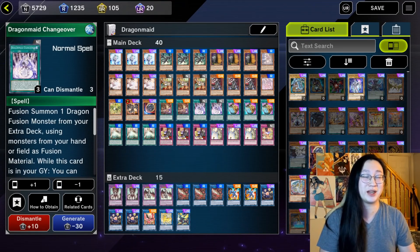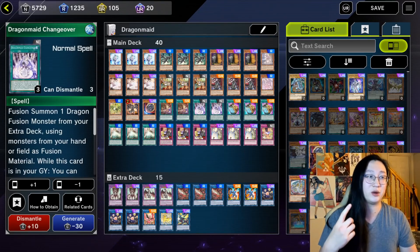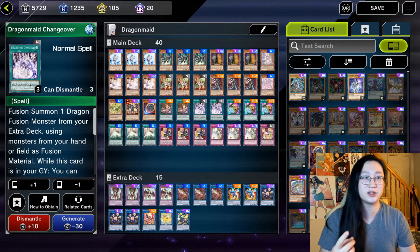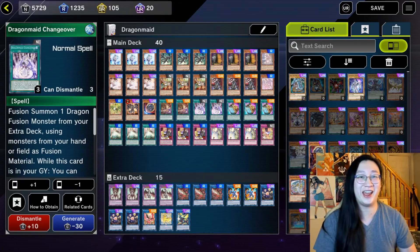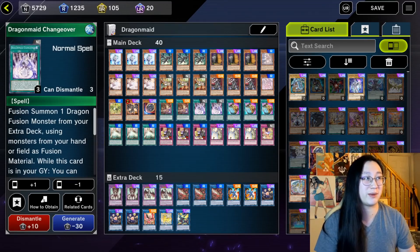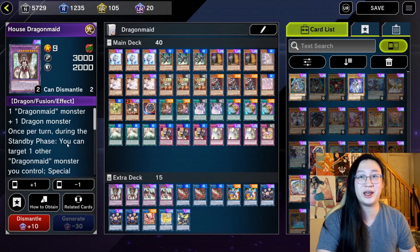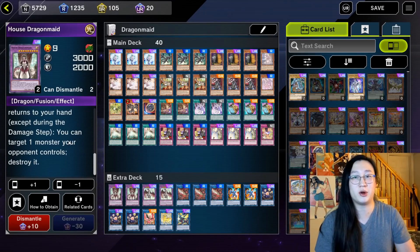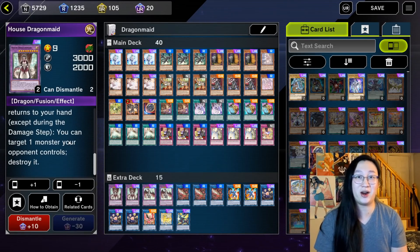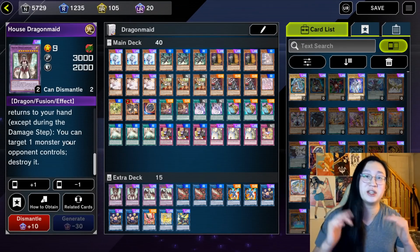This ended up being awful for a multitude of reasons. Basically, their normal summon was extremely weak and it was only able to gain access to the large dragons. Additionally, you cannot end on a single card, and their fusion spell Dragon Maid Changeover would only allow you to go to House Dragon Maid, which has no quick effect. It had no extension tools, and anyone trying to play Dragon Maid was basically just trying to play Dragon Link, but a million times worse.